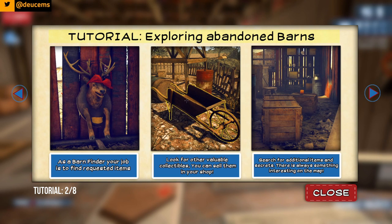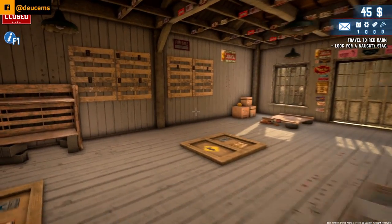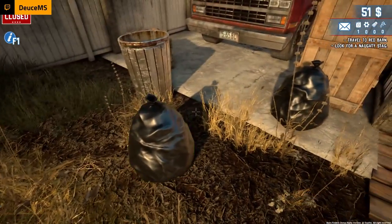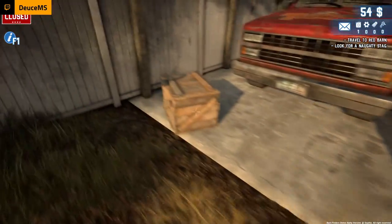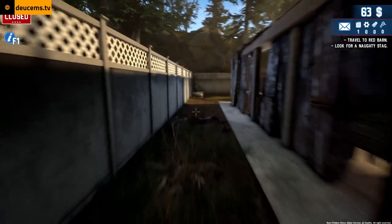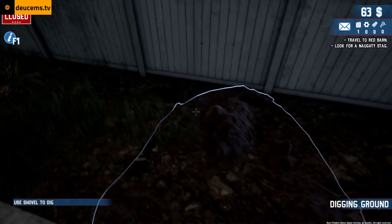Tutorial — exploring abandoned barns. As a barn finder, your job is to find requested items and look for other valuable collectibles you can sell in your shop. Search for additional items and secrets — there's always something interesting on the map. How do I get to this? Travel to red barn. Do I take the truck? Let me clean up a little bit around here — this place is a train wreck. I still haven't figured out where the map is. Use axe to destroy this obstacle — oh, so that's where the Meko comes in.